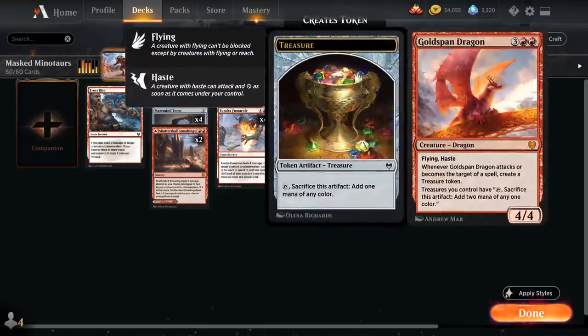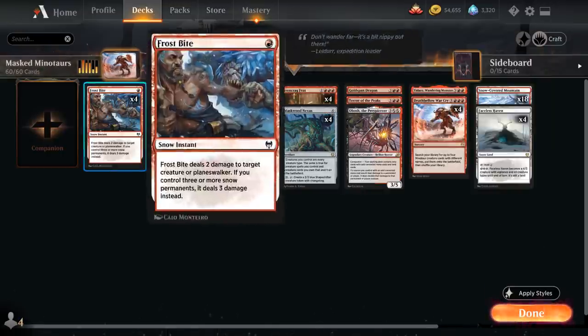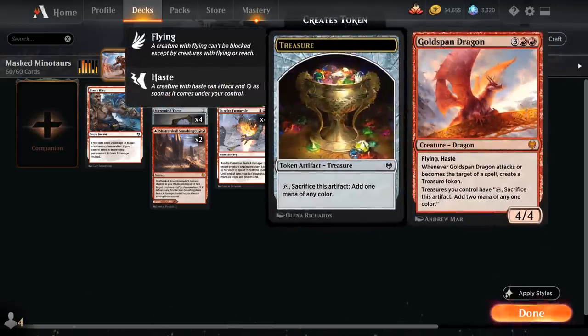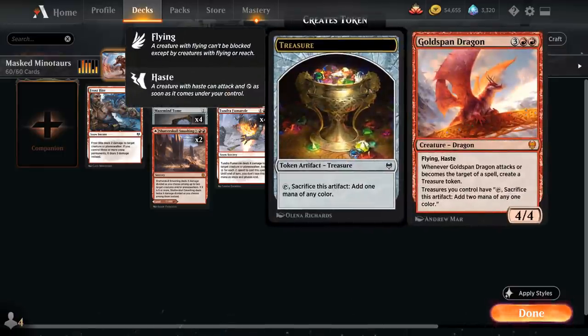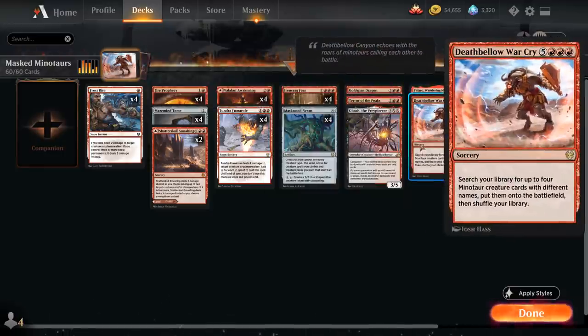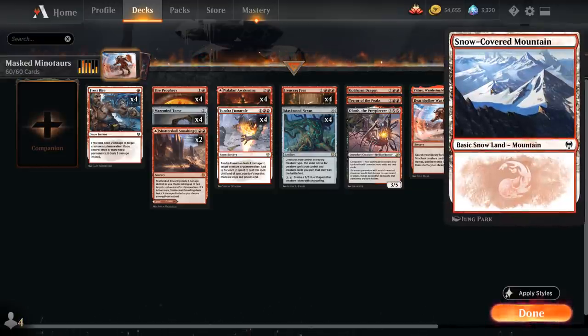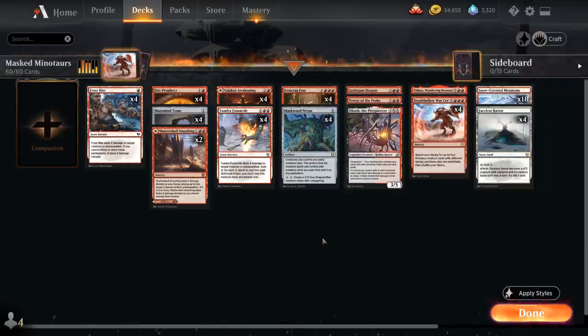Our win conditions are creatures we might also just cast if we don't manage to assemble the combo. Obosh is quite synergistic, making our Frostbite and Fumarole deal additional damage. Terror of the Peaks and Goldspan Dragon can also just be nice win conditions that can fly over. Goldspan can also make additional mana to help us cast Deathbell Warcry if we don't find Ironcrag Feat. Our mana base consists of 18 Snow-Covered Mountains and 4 copies of Faceless Haven, which can also be a nice win condition.